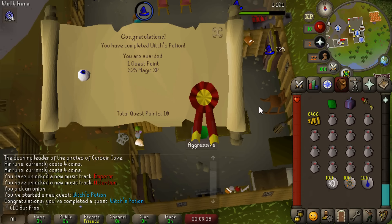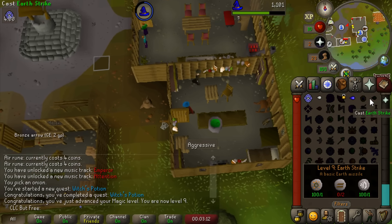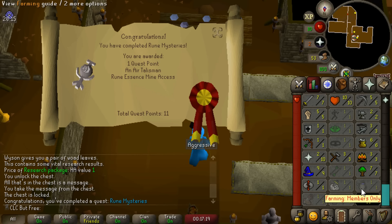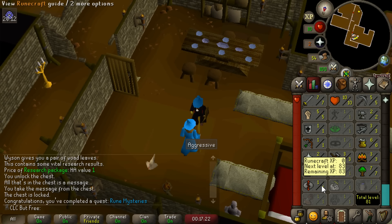Just gonna slurp down this potion and get ourselves 325 magic XP - there's level 9 magic, Earth Strike unlocked. This is huge. And there's Rune Mysteries done. There's actually a method to train Runecrafting by infinitely gathering air talismans, but do I look mad enough to train Runecrafting in free-to-play? Definitely not - not until like episode 6 at least.